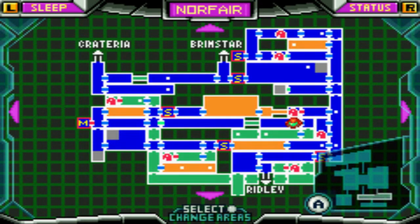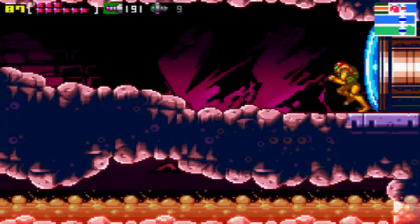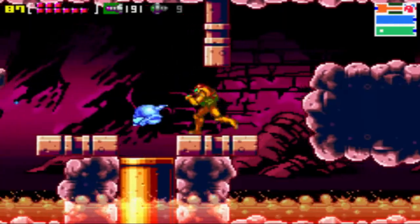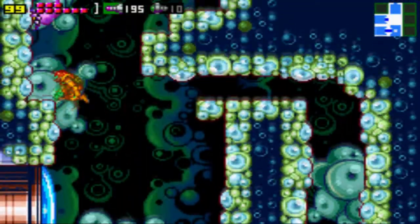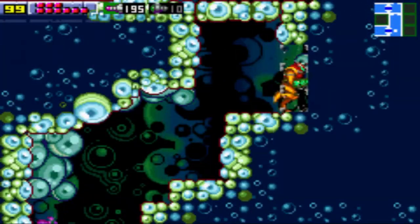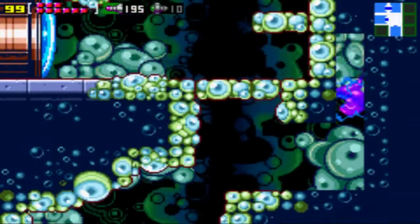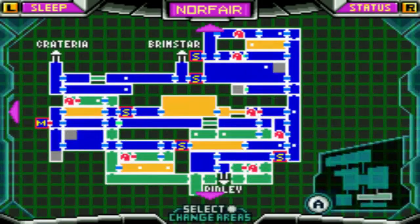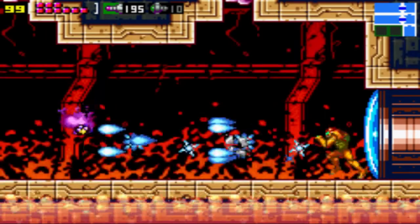Because that vertical shaft all the way on the right that we've been using speed boost to go down — well, the way up is via screw attack. So lucky you. Here we are at the shaft, and we can destroy things rather easily — hip hip hooray for us I guess. Anyway, this is the magic door to go in.